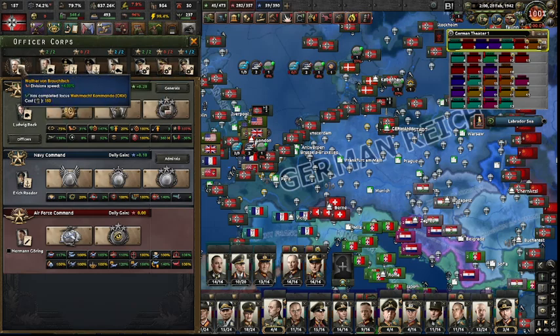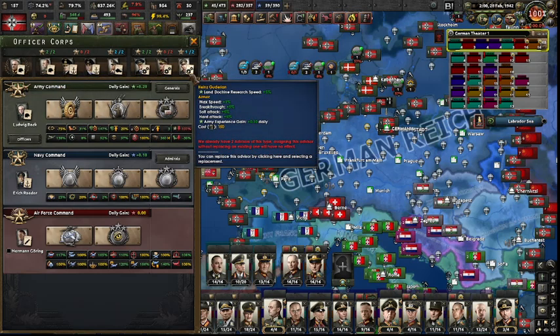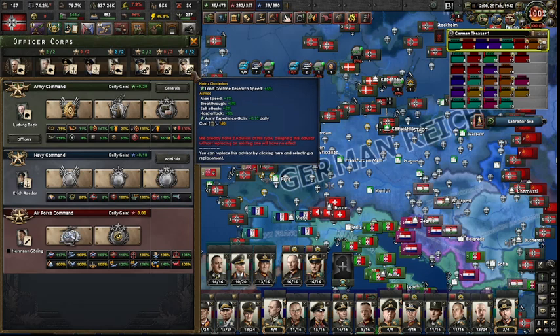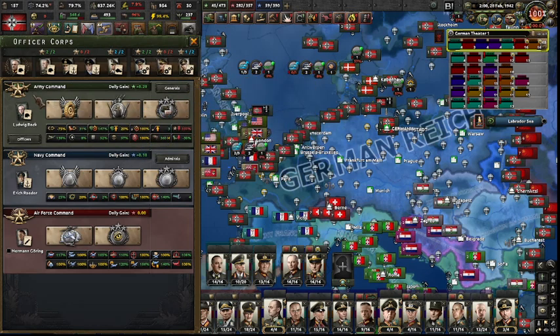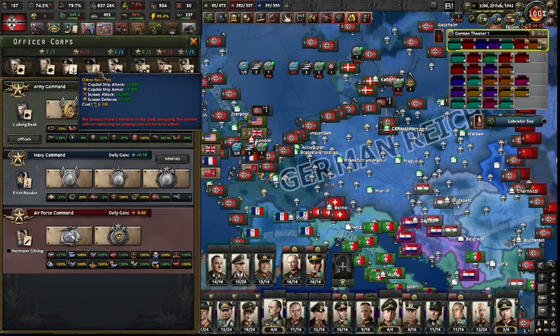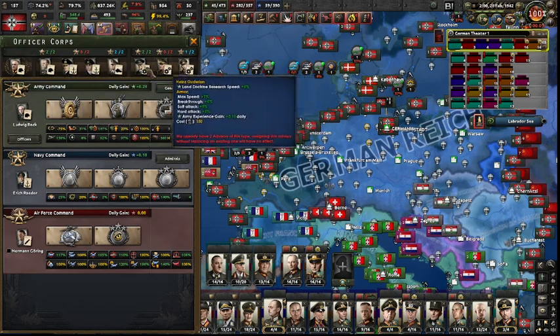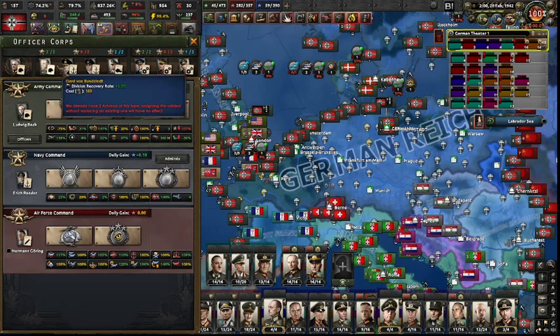Across the top you have the senior officers of your military operation. Then it's divided into the three branches of service: Army, Navy, and Air Force. All these stars and colored items go with the portraits shown here. This is divided into three sections.